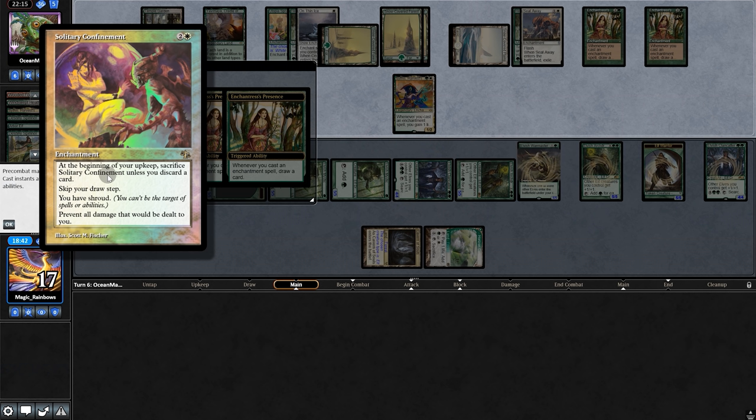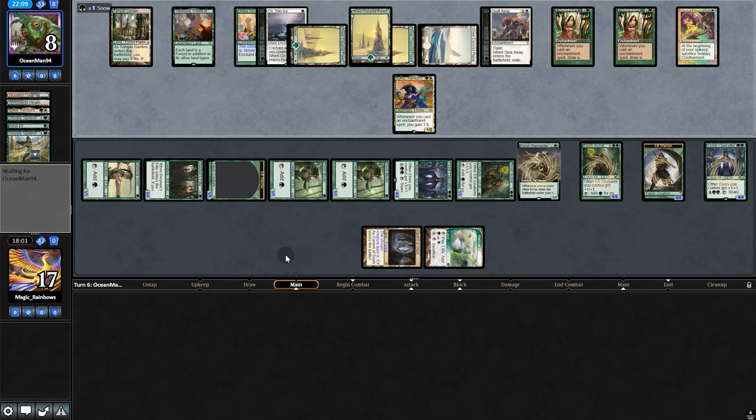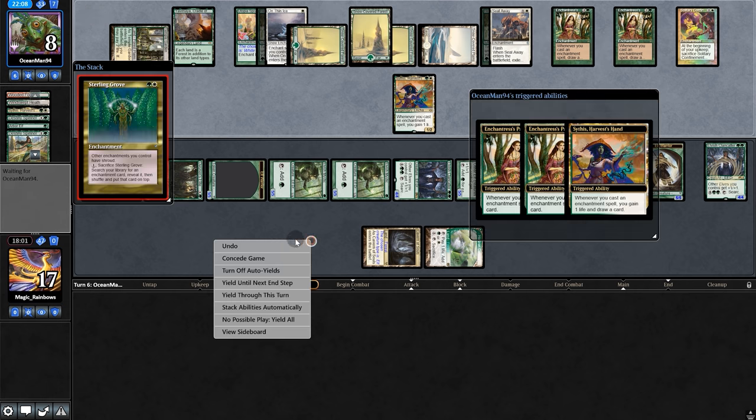Back to opponent — oh my gosh, another new card to Modern. And this one's actually pretty good — basically we just lose here, because it says prevent all damage we deal to them, they skip the draw, and they have to discard a card every turn. But because they're drawing three cards for every enchantment, they aren't going to run out of cards — therefore they just hard lock us. So we're going to have to go to game two.